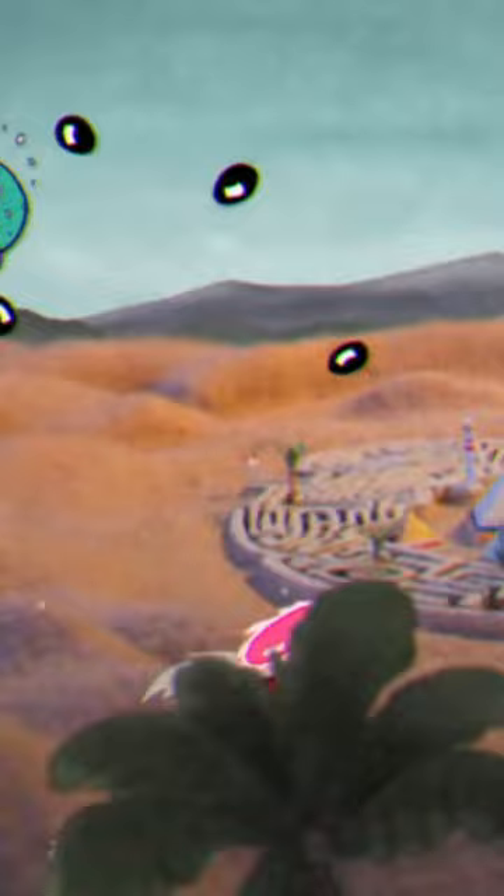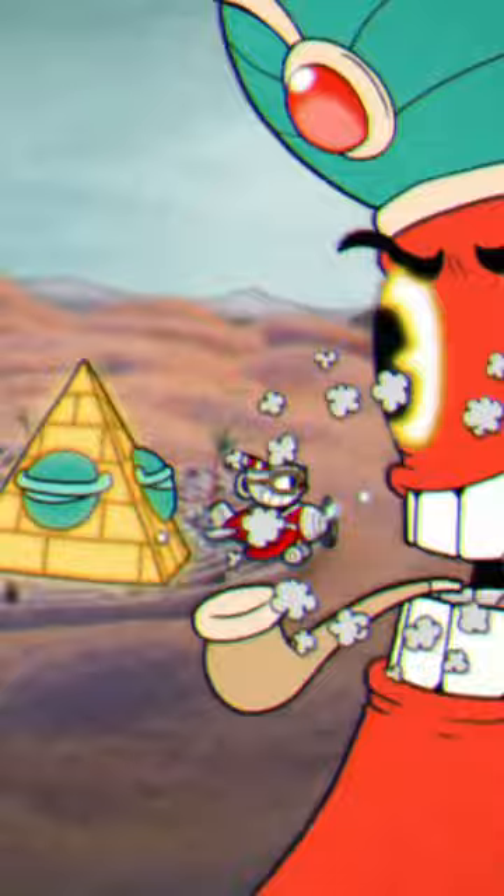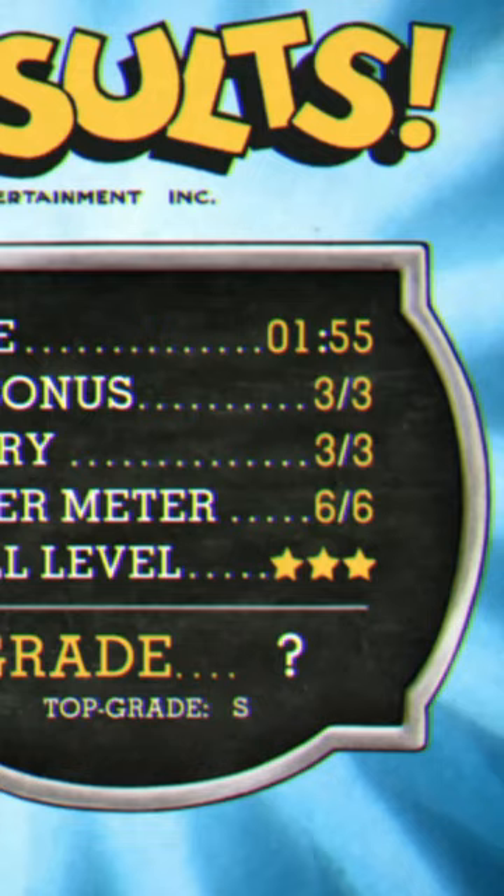Tip number three is making sure you are parrying and using your supers. During this one boss fight, I did three separate super arts, and they do so much damage, so just use them.